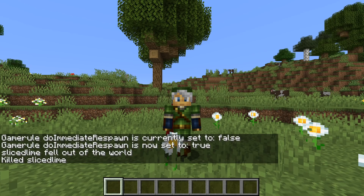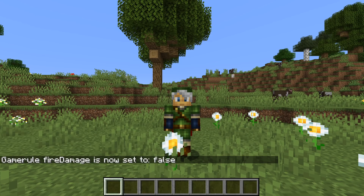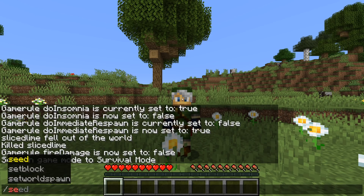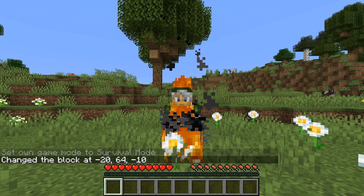There are three new game rules related to how you take damage: drowning damage, fall damage, and fire damage. They all default to true, and if you turn them off, players will stop taking that particular type of damage. Fire damage covers anything related to fire — being on fire, being in fire, being on a magma block, or being in lava.